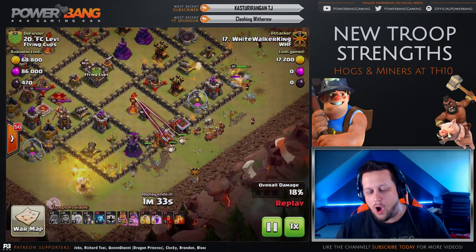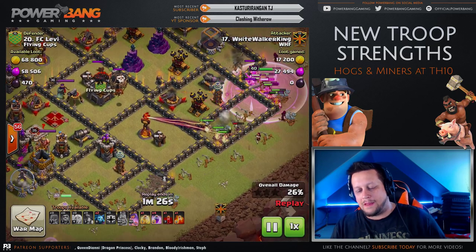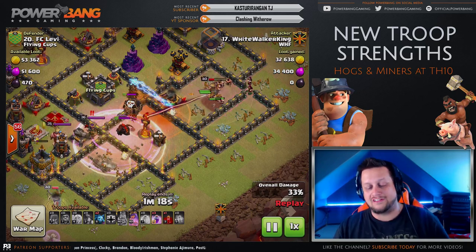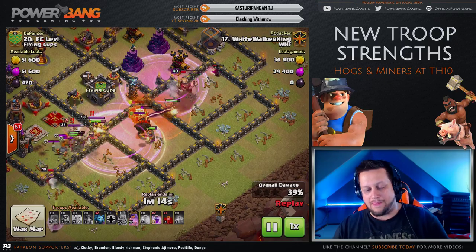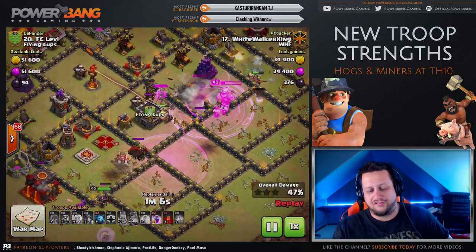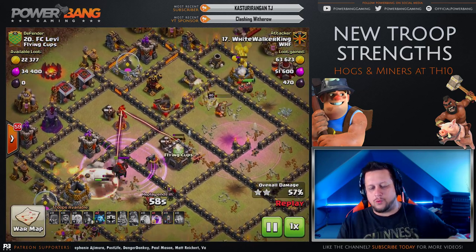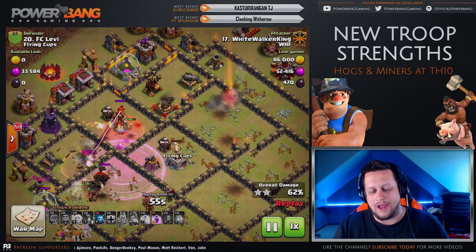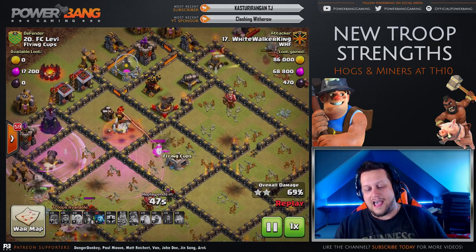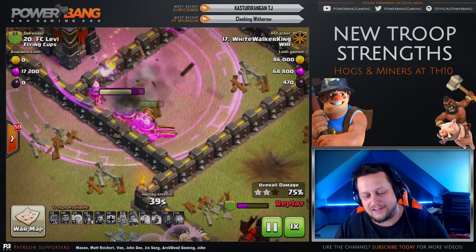All JL does is drop a little Queen Walk — a Healer on the Queen to help her get through one section — King on the outside, then Miners. All he's doing is raging them through the base. A Heal Spell goes down at the first Inferno Tower with a Rage Spell, which gets them through the enemy Queen. Then he just rages everything through the base. The Miners didn't slow down at all, which was unexpected.